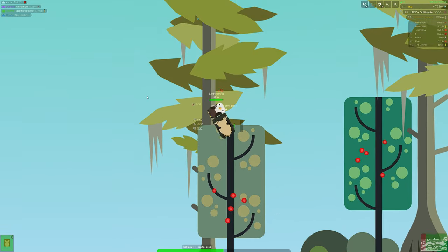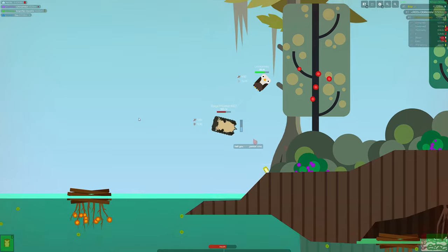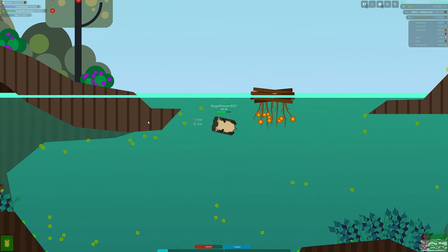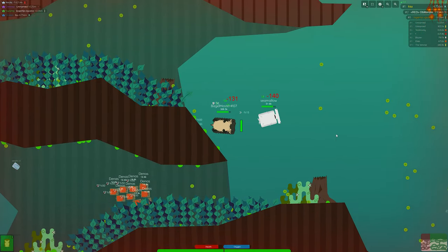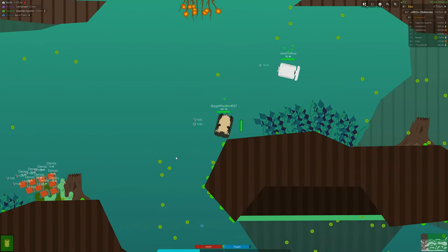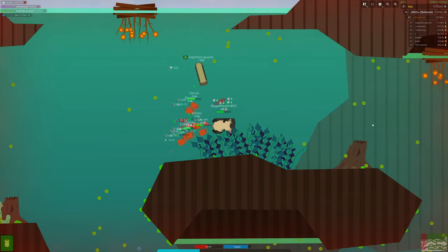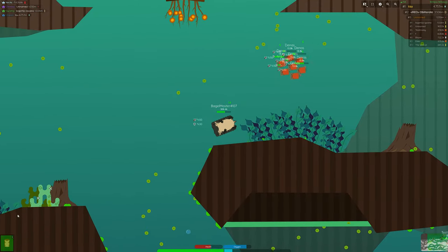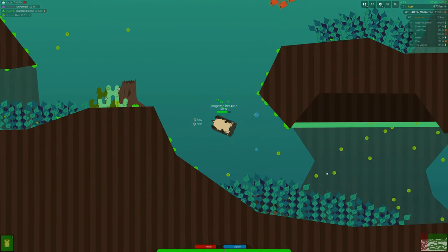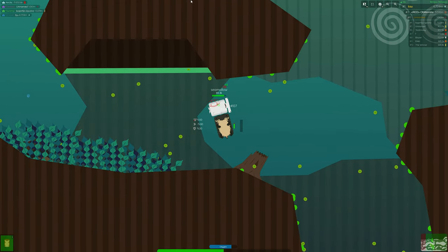Moving on to tier 8, the arawana has shown up here as well, and if you could believe it, the capybara is on this list and it is definitely the highest voted option in the whole list — 188 votes! We're getting capybaras in this game. Other options include carp, knifefish, largemouth bass, loon, lungfish, and payara, but it's not even worth mentioning those because we already know the capybara is getting in.